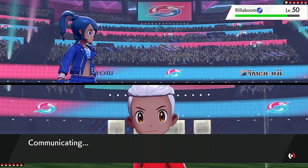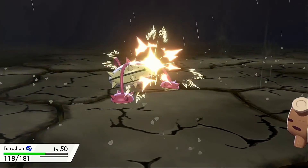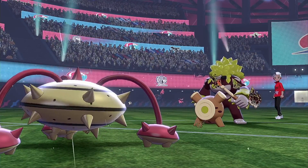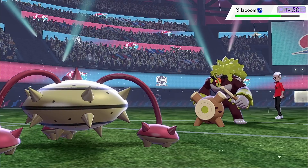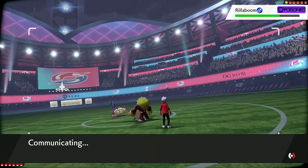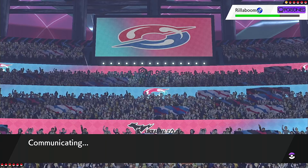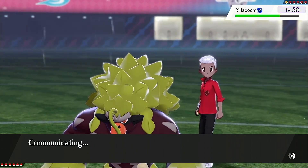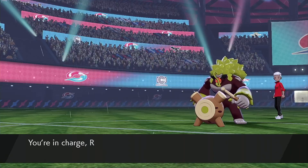Let's go ahead and set up Rocks now. He's probably going to want to switch out — he goes for Earthquake, which does some respectable damage. I go for Rocks. Then I'm going to switch into Rillaboom anticipating another Earthquake; he could also switch into Noivern. I would like to get Klefki in to set up, and the fact that I went first is nice.